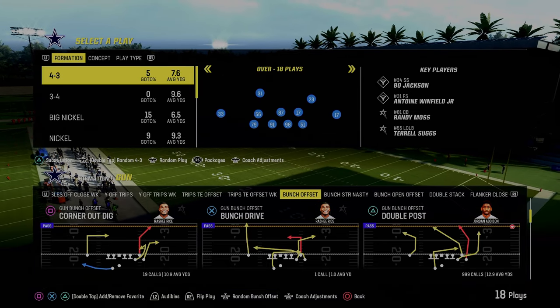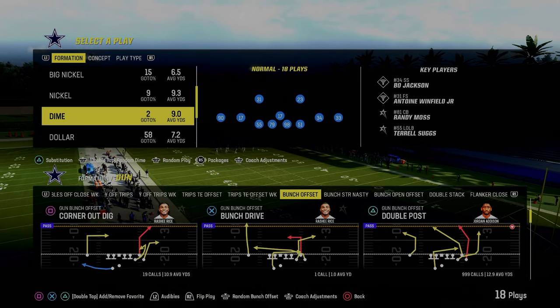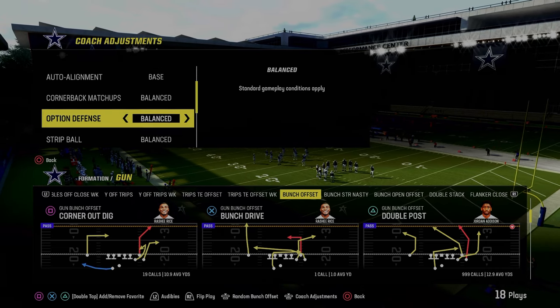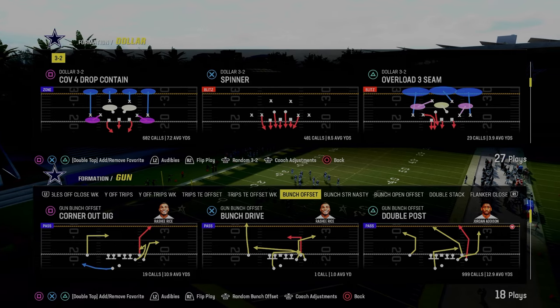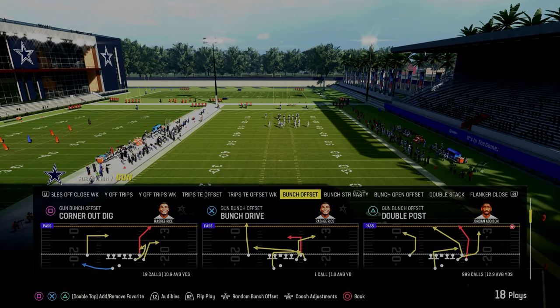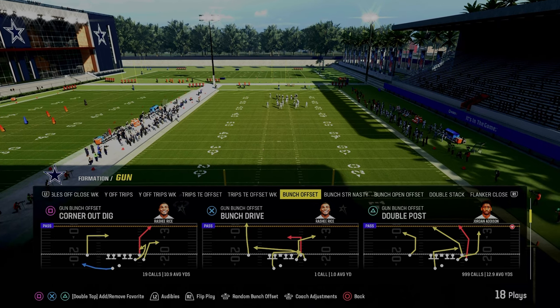The best play in Madden 24 is the Gun Bunch Offset Double Post. In this video, we're going to show you why this play is so effective and how you can optimize it against the current defensive meta. A lot of people right now are rocking the dollar defense with different types of setups, so I want to go over why this play is as good as it is and why this is truly the most powerful play in Madden 24.